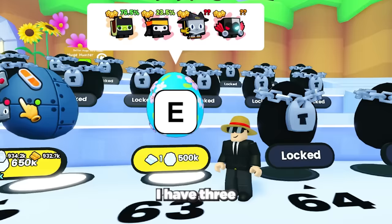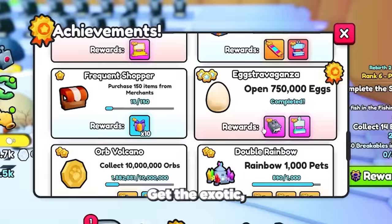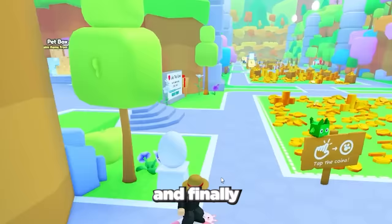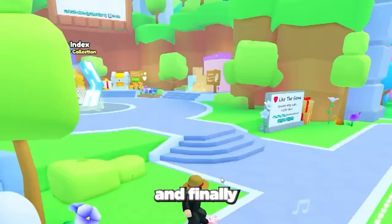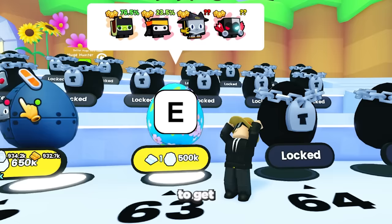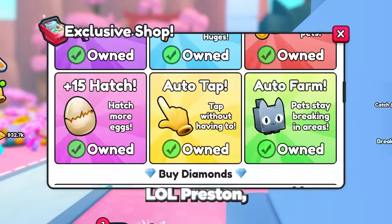I have 3 main goals for this opening: to get one of the new huge pets, to get the exotic huge hunter enchant book which you get for opening 750,000 eggs and permanently increases your chance of getting a huge pet by 25% when equipped, and finally to get as much power as I can — over 30 billion power, and maybe get on the leaderboard. To get as many good pets as possible and increase my chances, I made sure to purchase every game pass in the store including the huge hunter game pass. RIP 10,000 Robux lol.